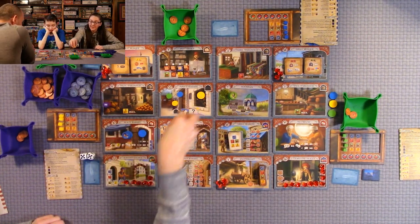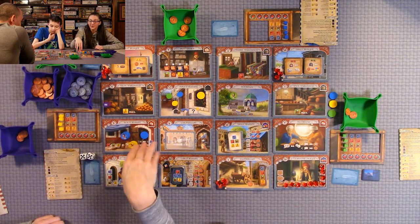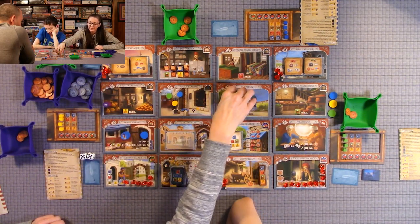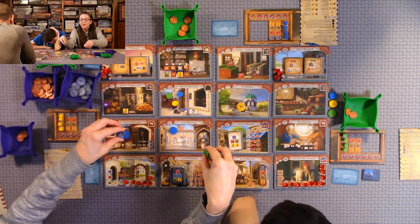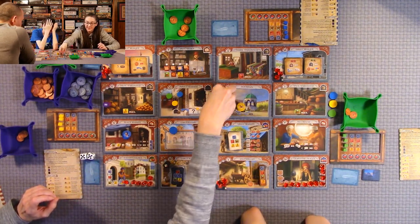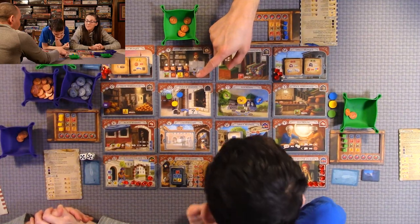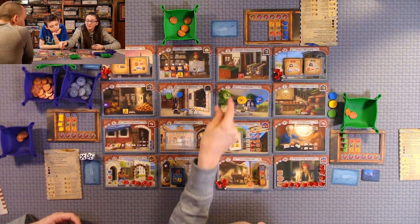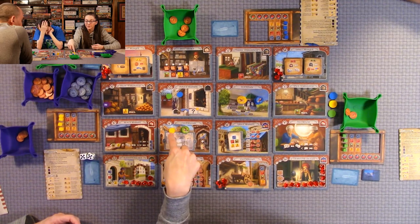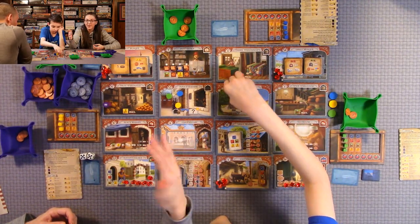If you come into a space that has another color's merchant stack, you have to pay them two lira or you cannot do the action — your turn is over. You do not have to pay if you come across another person's assistant; that's different. But if you send your family member to a tile where there is a merchant of another player, the family member does not have to pay the two lira.